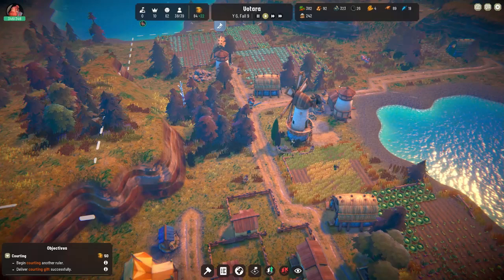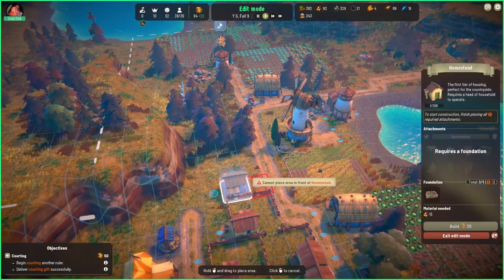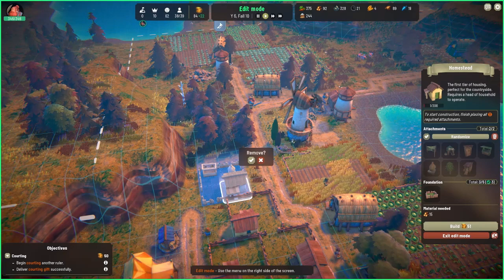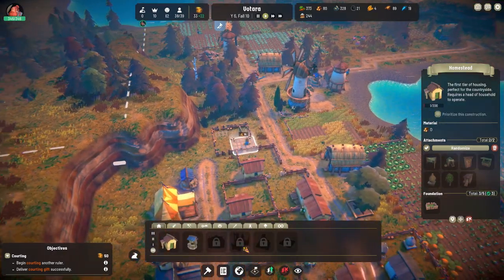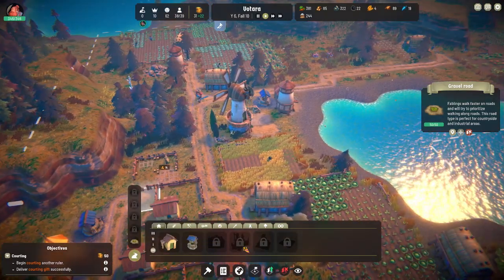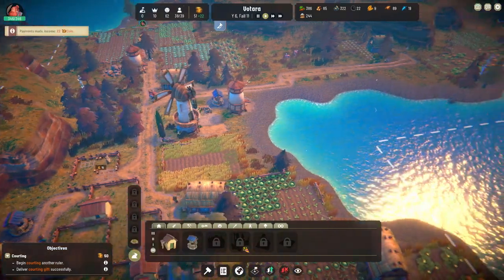I think what we'll do is we'll build one more house. There we go — build. I'll put the road there and then we will perhaps put — right there. Good, okay.